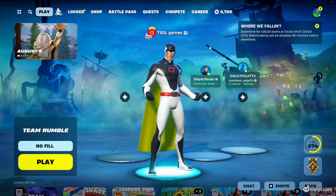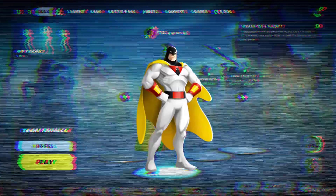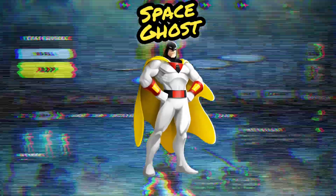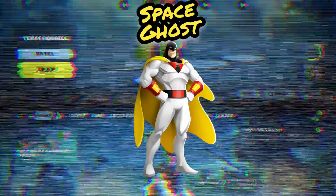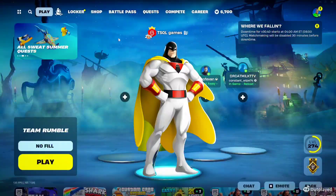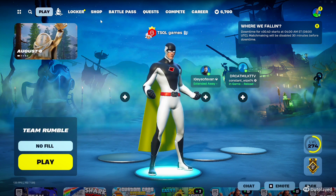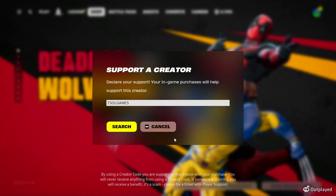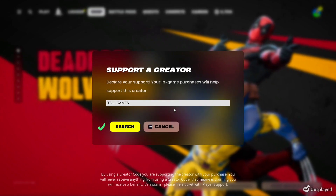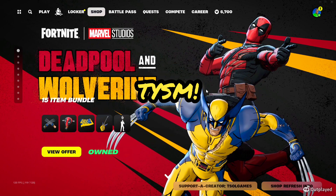Hey, welcome back to the channel. My name is T Soul Games and I have a very fun video for you today. I'm going to be showing you guys how to make Space Ghost. We don't have an official Space Ghost skin in the game — they've never done a Hanna-Barbera or DC Comics collab — but hopefully one day they will. Don't forget to like the video, subscribe, turn on notifications, and use code T Soul Games in the Fortnite item shop when you make a purchase, buy a battle pass, or a bundle.